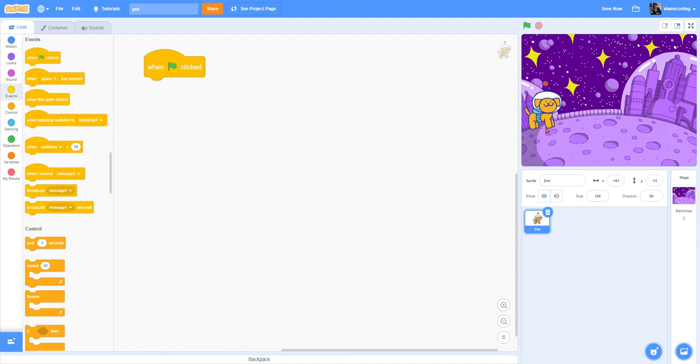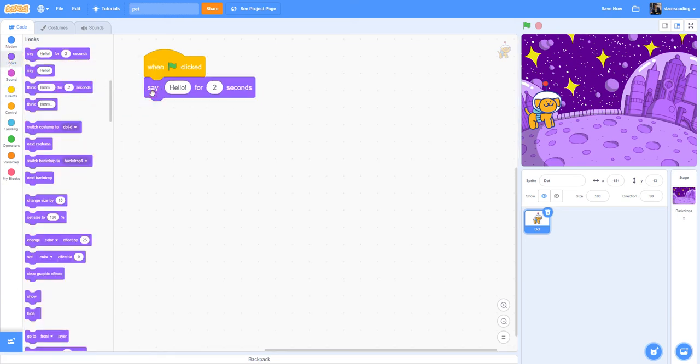When I click the green flag, I want Dot to introduce herself. So I'm going to go to my purple Looks block and get say hello for two seconds. I'll erase hello and write my introduction. You can name your character anything you want — I'm sticking with Dot. So now when I click my green flag, Dot should say 'Hi, my name is Dot. Woof.' That went by a little quickly, so I'll change the duration to four seconds, which should give people plenty of time to read it.